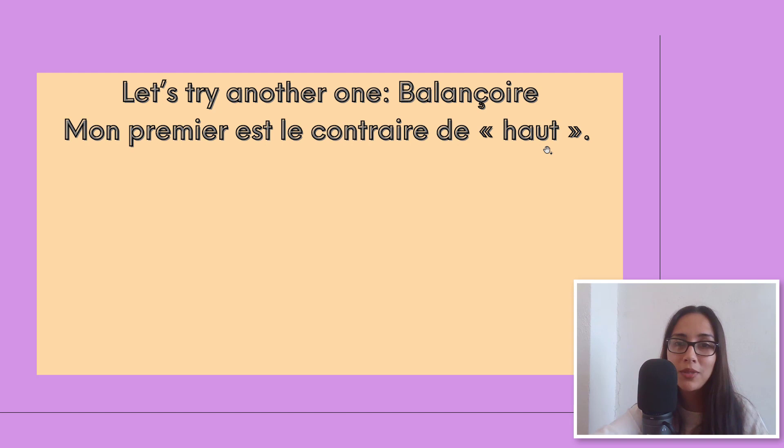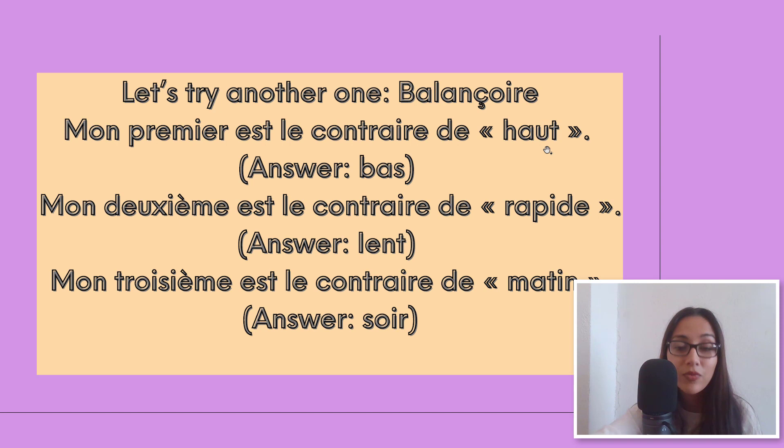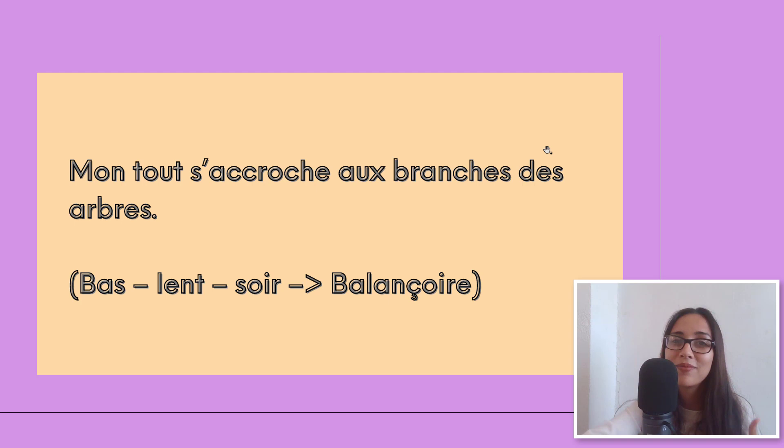Let's try another one: balançoire. Mon premier est le contraire de haut — the opposite of high is low — bas. Mon deuxième est le contraire de rapide — the opposite of fast is slow — lent. Mon troisième est le contraire de matin — the opposite of morning is evening — soir. So we have three syllables: bas, lent, soir. And once we're done, we say mon tout and give a definition: mon tout s'accroche aux branches des arbres — balançoire! Remember, it works only if each syllable forms a word.